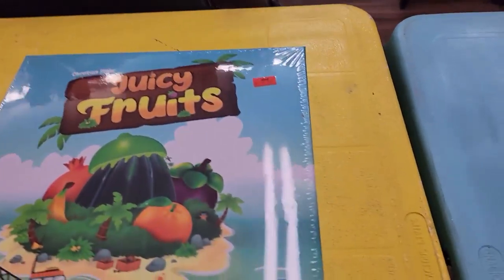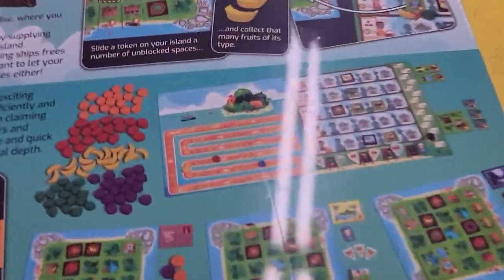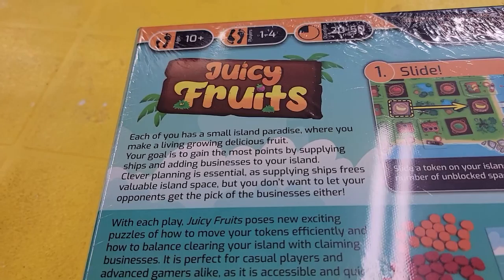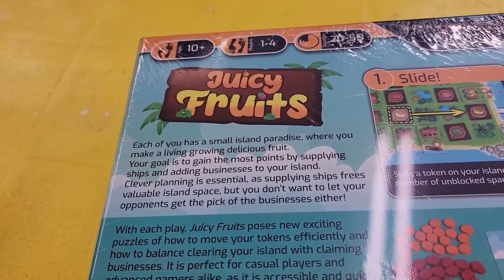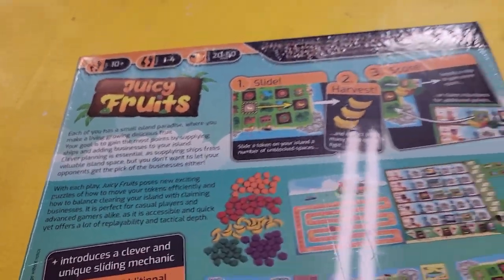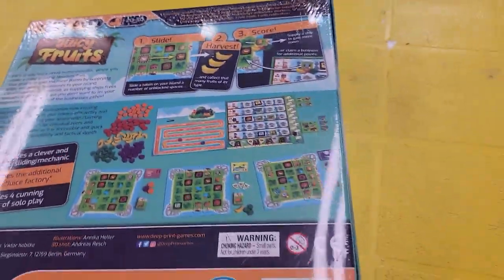Another one — Juicy Fruits. This one came out the other day, last week's release. Look at the back of this. Each of you has a small island of paradise where you make a living growing delicious fruit. Your goal is to gain the most points by supplying ships and adding businesses to your island. I'm sold on this. It's one to four players. I definitely want to check that out.